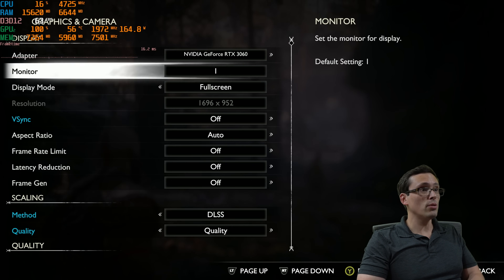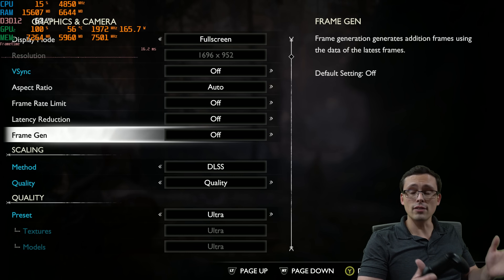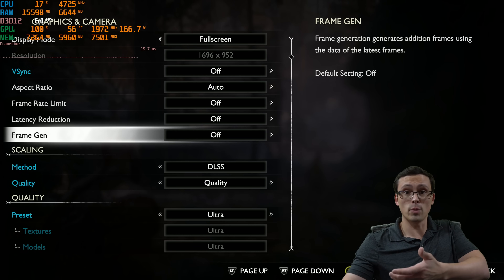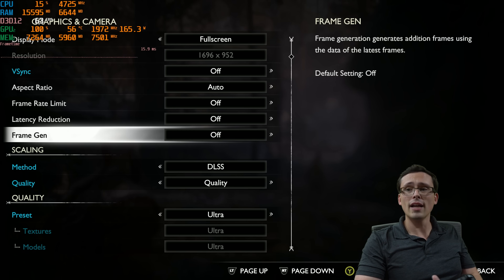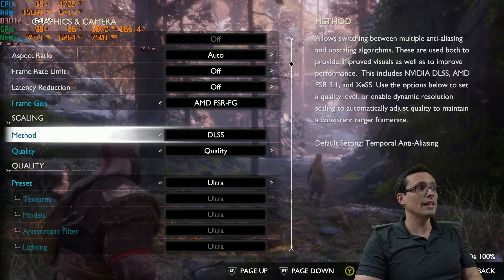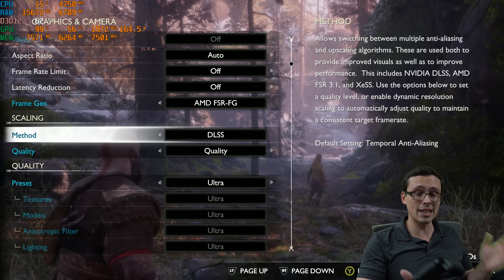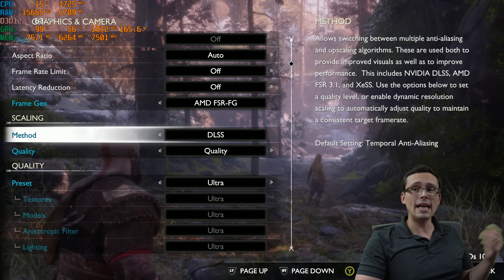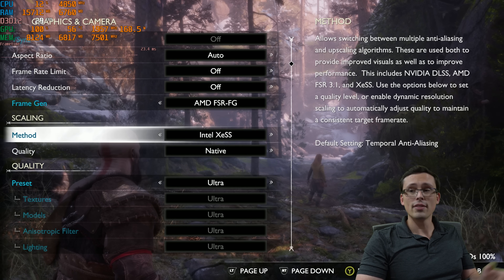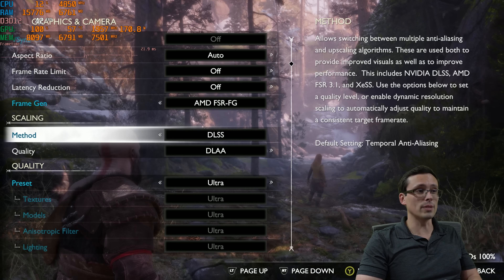We do have frame generation available. If you're on an NVIDIA 40 series GPU or above, you'd have NVIDIA's frame generator. But we have FSR frame generation, and because it's the 3.1 version, it's compatible with DLSS upscaling as the baseline if you're on an NVIDIA 20 or 30 series GPU. And if you're on an AMD GPU and you'd rather use XESS, that's also going to be compatible with AMD's frame generation, which is really nice.